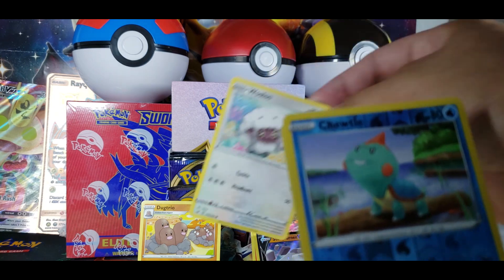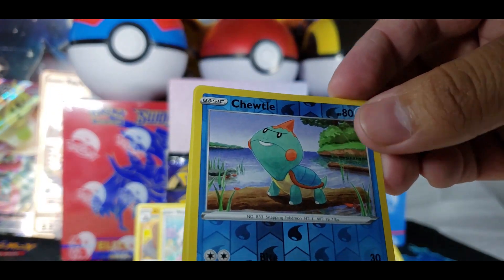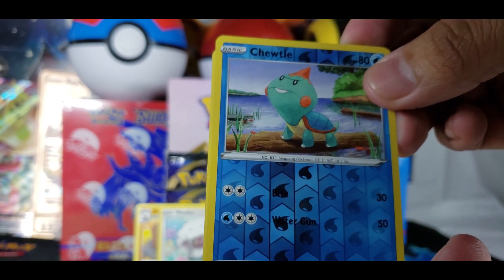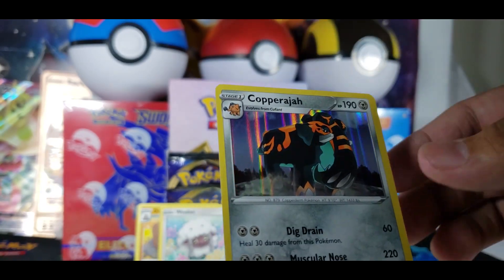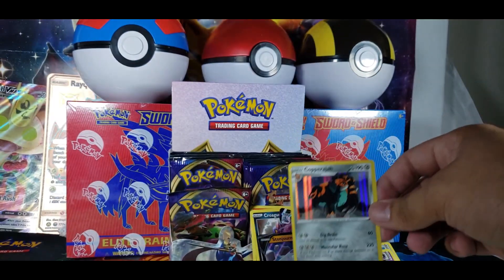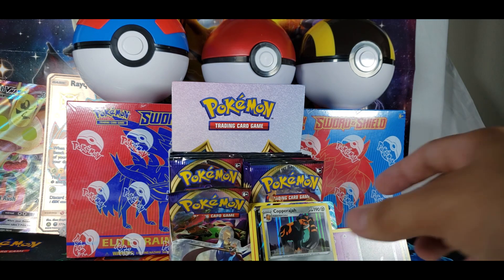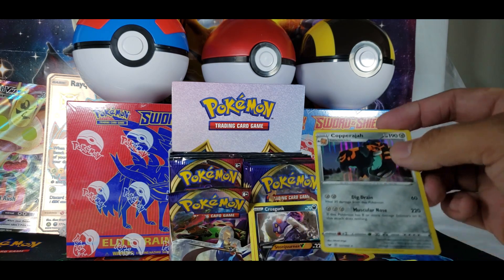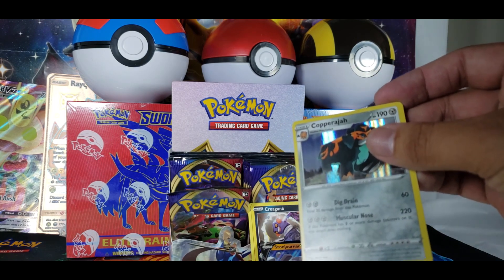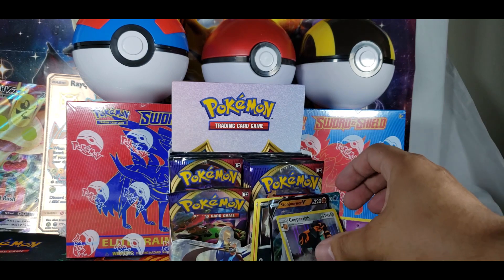Wooloo's going up there, no matter what. Oh, that turtle looks pissed. Chewtle. And Copperajah — I think it's the evolution of that elephant we passed by. It's holo too. Looking at the holo, it looks a little different than normal holographics — it has like a good reflection to it. Props to Pokemon for that — that's actually pretty cool.